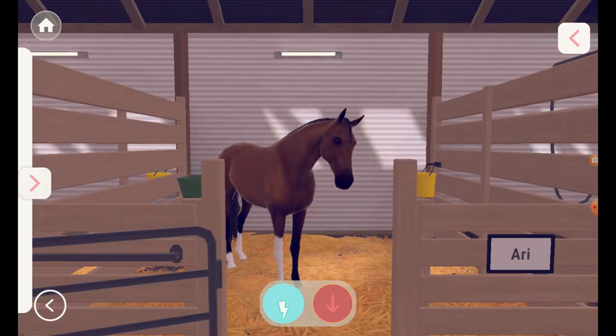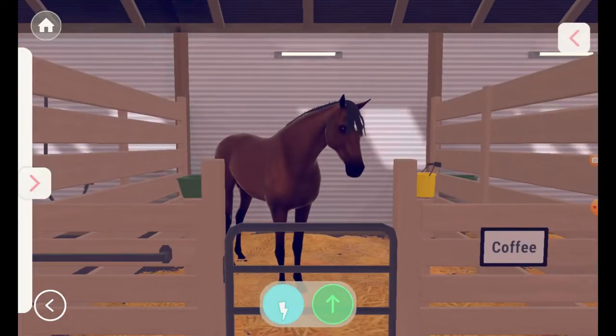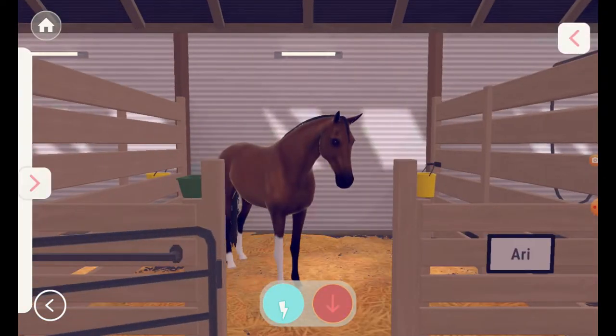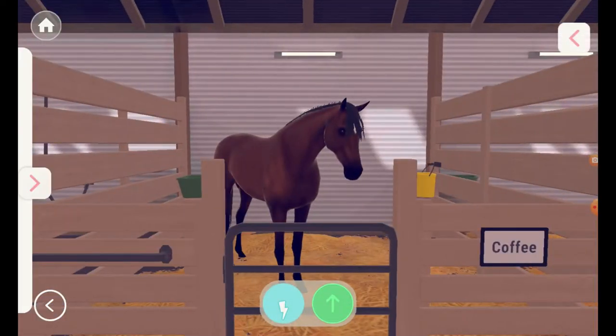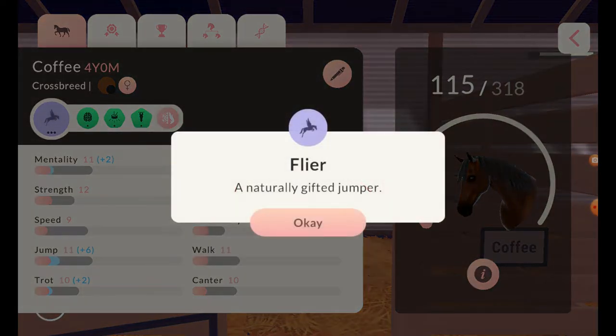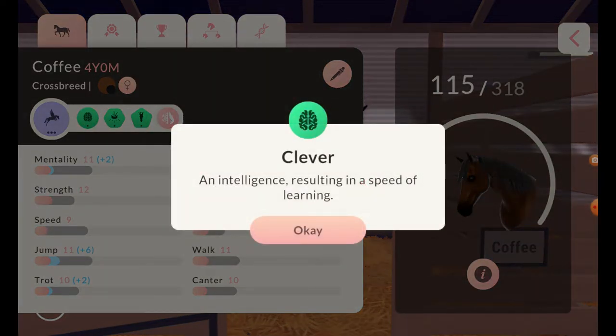There's Ari — she's still my favourite. Let's check Coffee's stats. She's a naturally gifted jumper — a Flyer. Clever and intelligent, resulting in speed and learning. Also rhythmic — a pleasant and rhythmic trot.